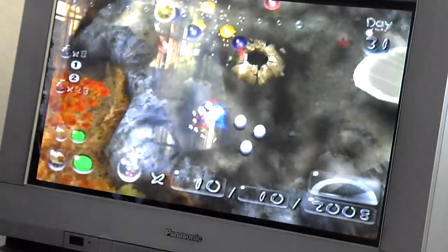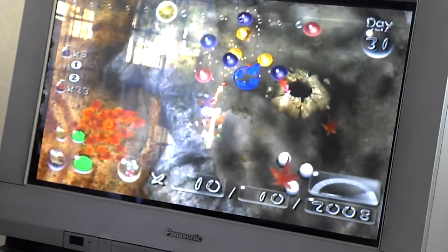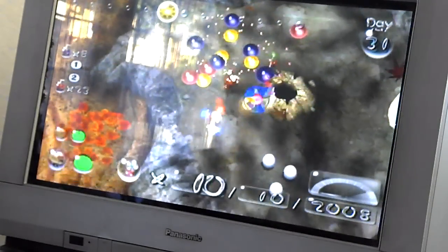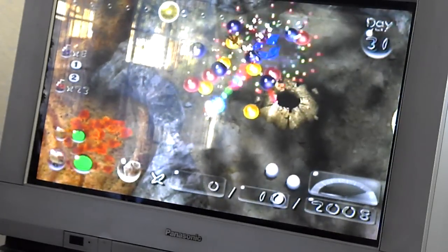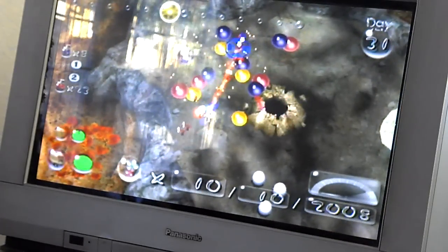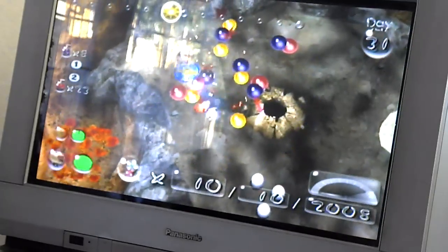Here they are. You see those little orange things? They release sprays. But they are poisonous to Pikmin. I'm gonna get a lot of sprays. These things are really cool, but they will poison Pikmin.